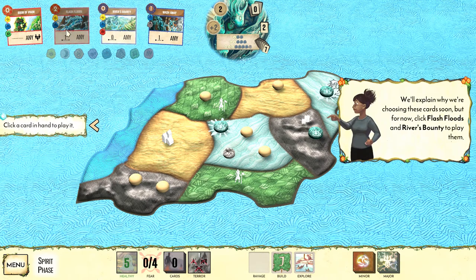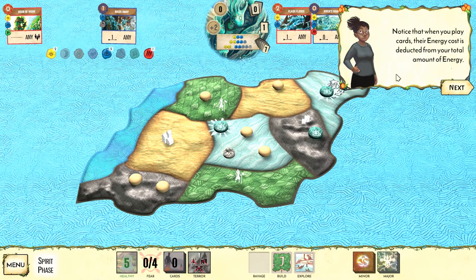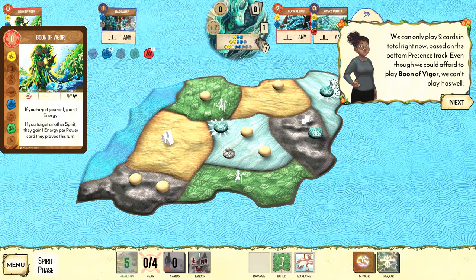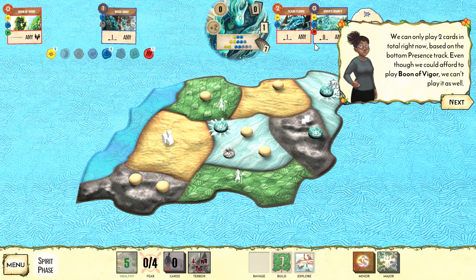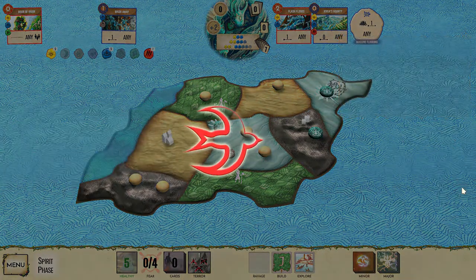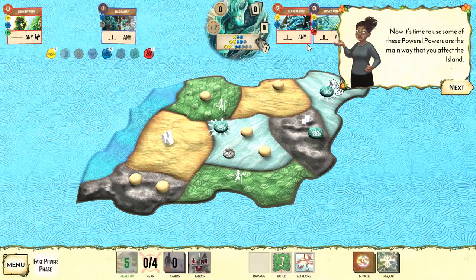We can play two cards and have two energy to spend, with four cards in hand. Some cards are free to play, costing no energy. We'll use Flash Floods and River's Bounty. Flash Floods costs two energy, River's Bounty costs zero. Even though Boon of Vigor is free, we can't play it because we're limited to two cards per turn, so we save it for later.